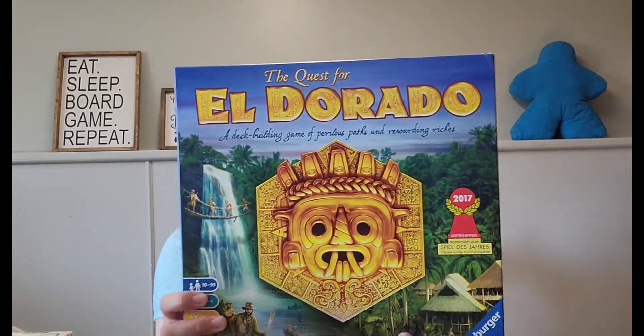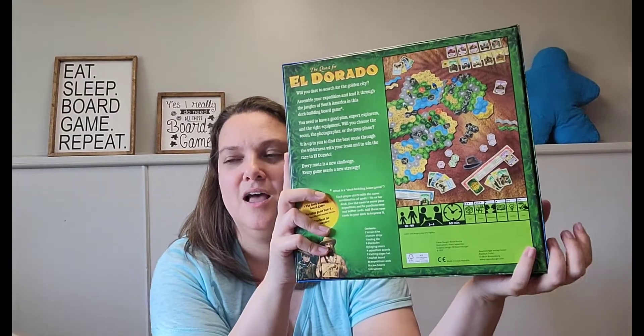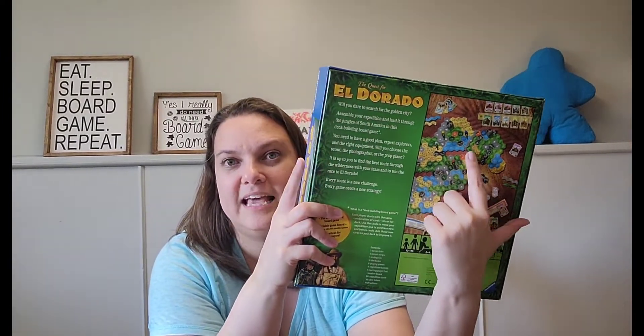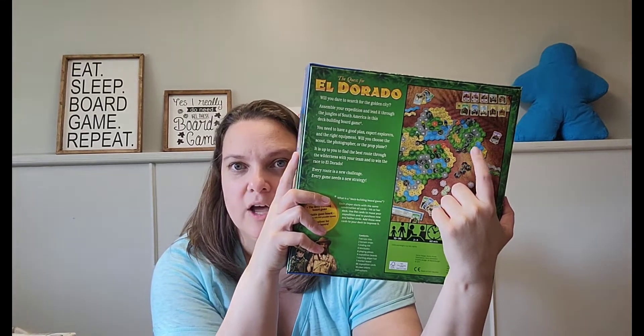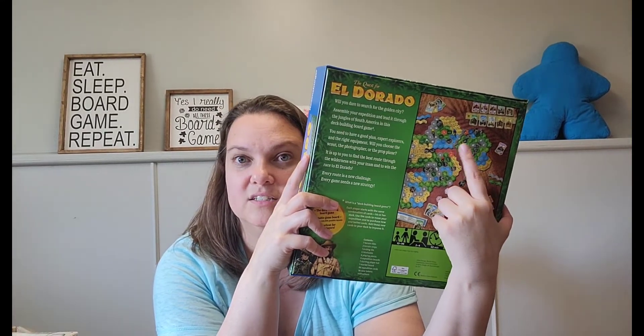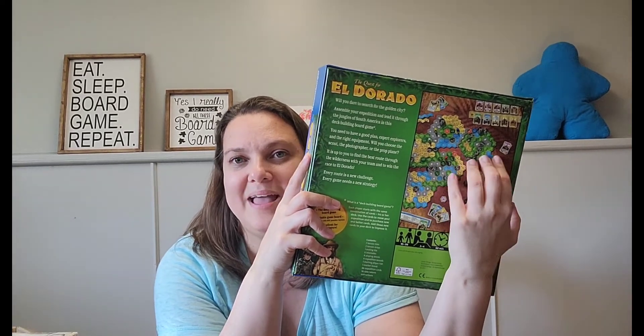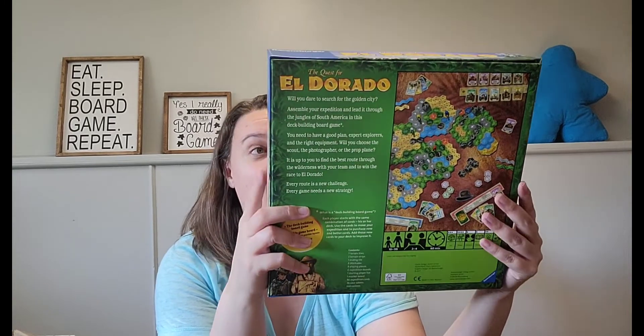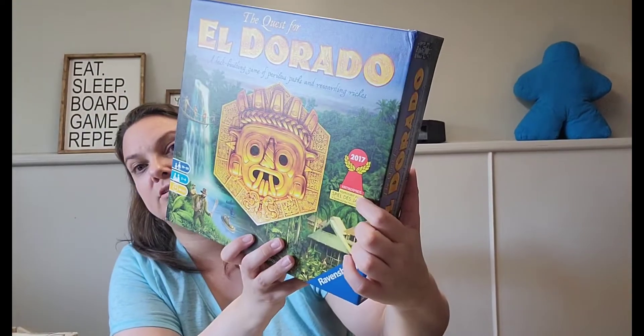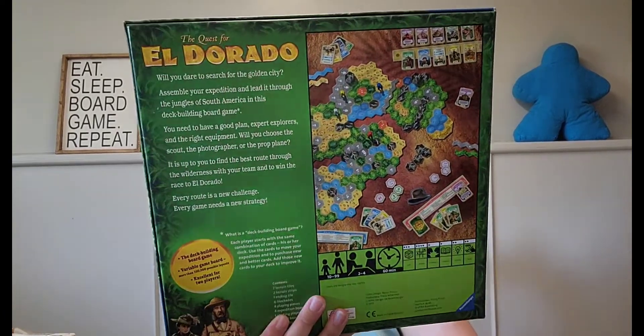Then I have The Quest for El Dorado — a deck-builder that's also a race game. You build the map with various combinations and race across it. To cross jungle you need machetes, water needs oars, desert or village needs coins. You're trying to build a diverse deck to handle multiple terrains. It's a Spiel des Jahres nominee — which normally means it's a good game. It's a Reiner Knizia game, and even though the box isn't in English, it's a great-looking game.